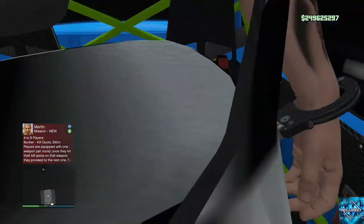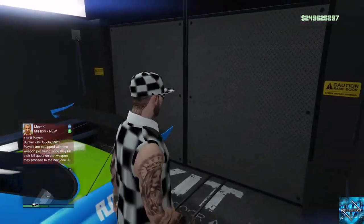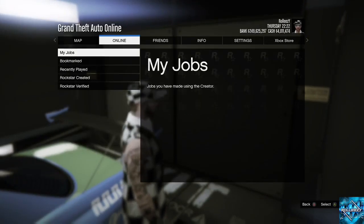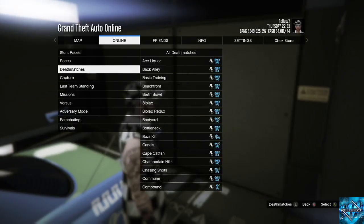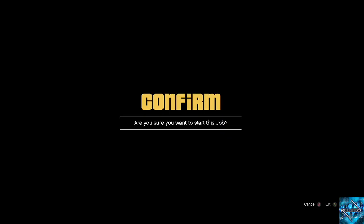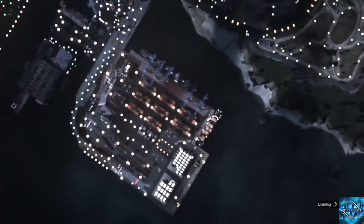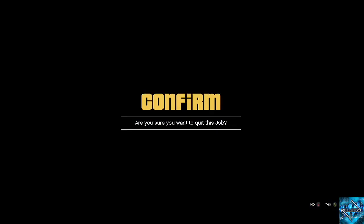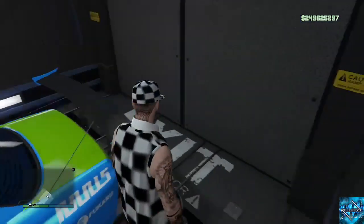Now normally this glitch would spawn all your dupes inside your garages, but this time we're doing it differently. Press Start, go to Online Jobs, and start any Rockstar-created mission. What this does is unbrick the car, so when you go to request it, it won't be bricked outside. At the settings screen, just back out and you'll end up right back in the MOC, then proceed to walk out.